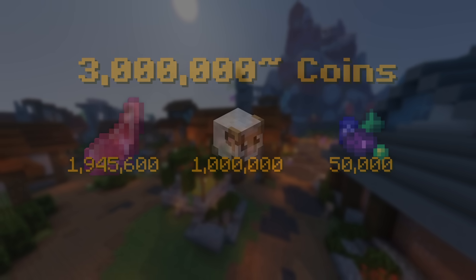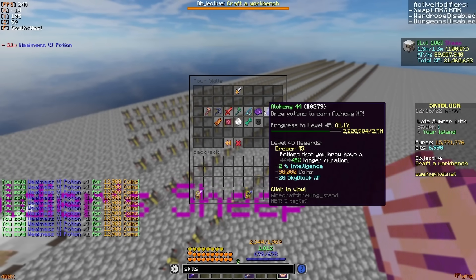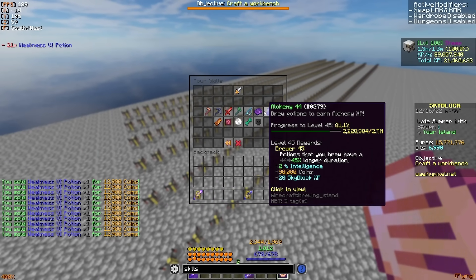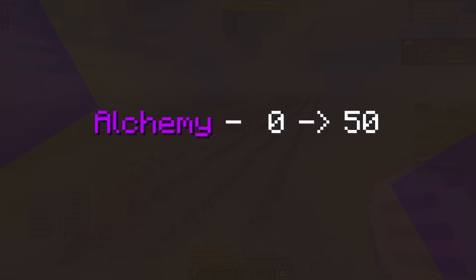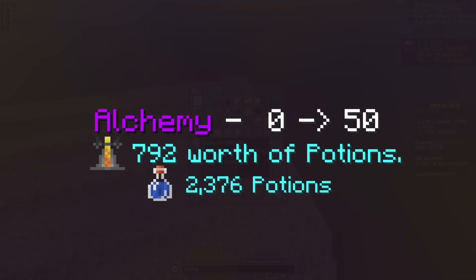So if we level up some sheep pets and we sell back the potions to the NPC, how much is alchemy 50 actually going to cost us? By default, alchemy 50 from alchemy 0 requires 792 brewing stands worth of potions, which is 2,376 potions total.